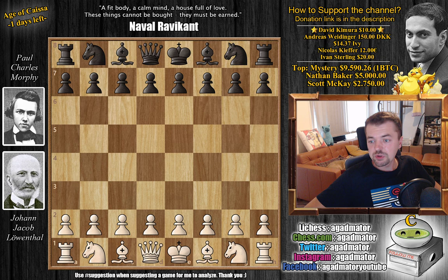Hello everyone, and welcome back to the good stuff. We are continuing our 1858 match between Johan Jakob Lowenthal and Paul Charles Morphy, and this is the 11th game. So far out of the 10 games they played, Morphy won 8 and Johan Jakob won 2, which is of course a problem for him, as he wants to win the match and show that he is in fact stronger than Morphy.